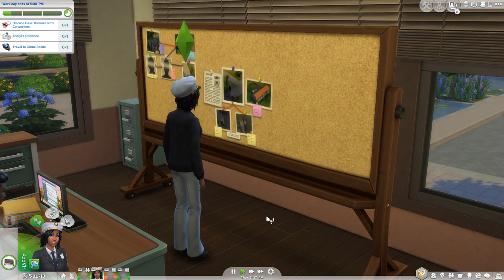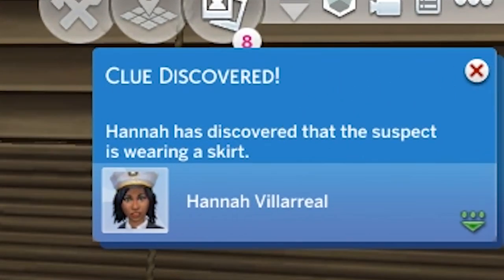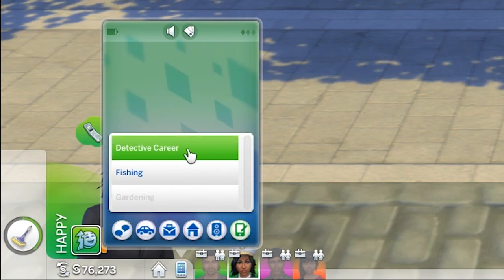Note that you can also use the clues you already have to try and find more clues, but this sometimes works and sometimes doesn't. Also, you don't have to worry about writing down these clues to keep track of them, as they'll appear in the detective career section of your notebook.